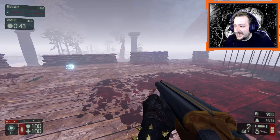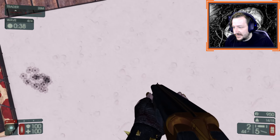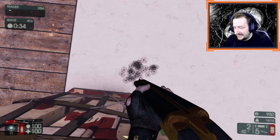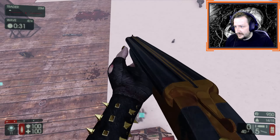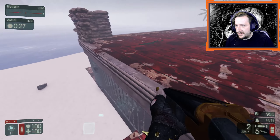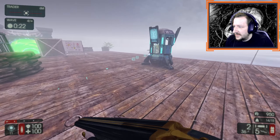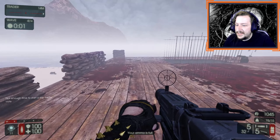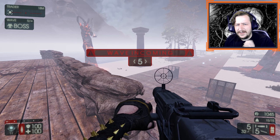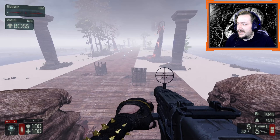So you can shotgun-jump your way up here if need be — it can be a little bit difficult, it took me many tries to do it correctly. I find it easier to do it backward but you can also do it forward or on the side. Let's see our first boss here, and then I'm going to show you another weapon that you don't usually see a lot of demos using. I think Meat and Cheese is on to something, and this is the reason why you don't see it very often.